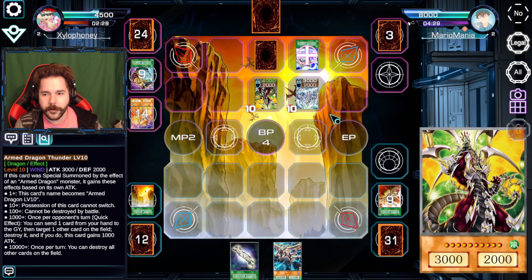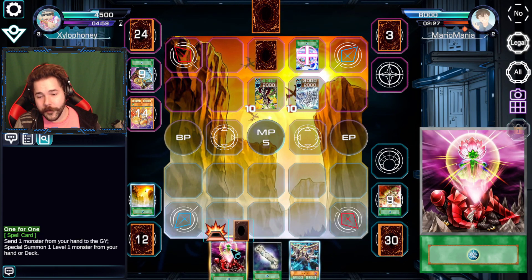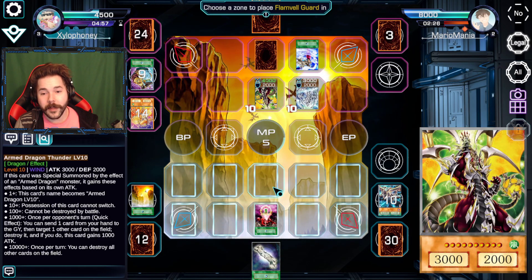Oh yeah, but you only deal half damage with him — forgot that part. So it's not a loss, but I do lose my Heart of the Underdog, which is kind of the one chance I had. Just link your guys off and there you go. Imagine if you just didn't look at the numbers — one for one. Good thing I didn't discard earlier. We'll just humor the deck — one for one. You can bring out the Flamvel Guard.